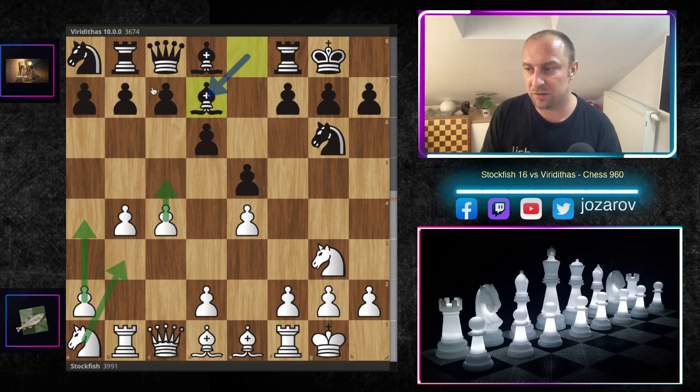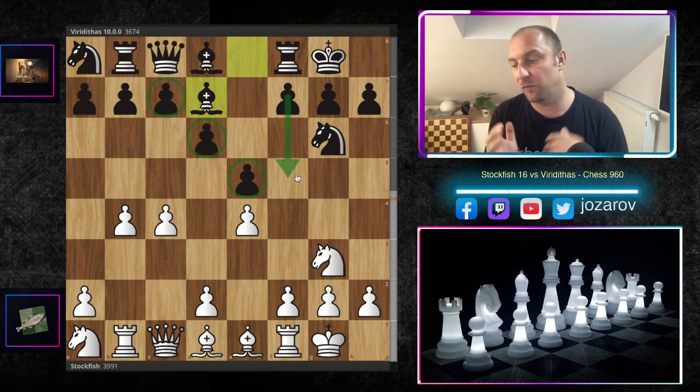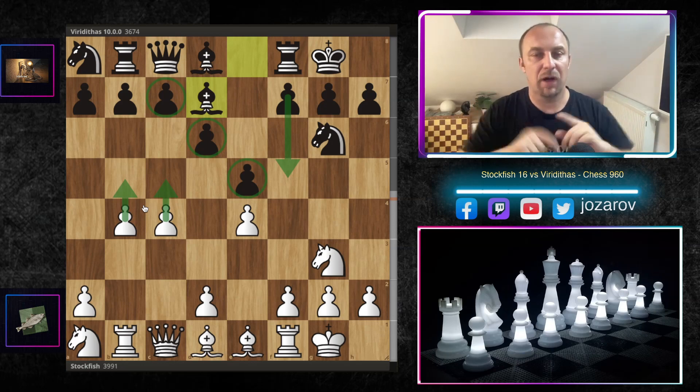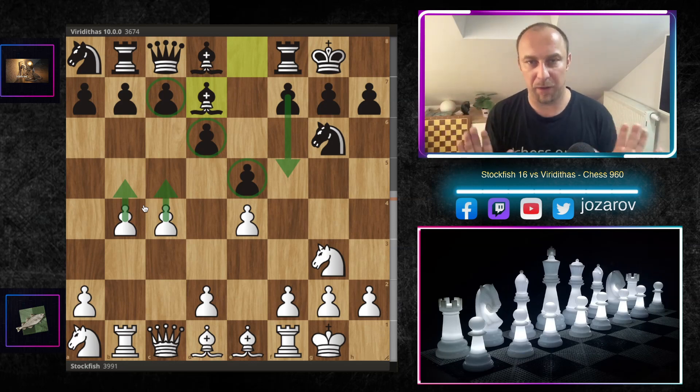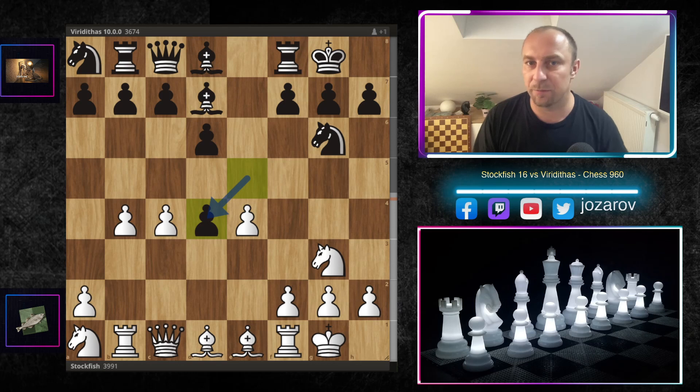I expected something like c5, maybe preparing knight to b3, because it's a similar structure to King's Indian positions where black has this pawn chain c7-d6-e5 and tries to hit with f5 — that's the normal strategic plan for black. On the other hand, I really expected white to make further progress on the queenside as in many King's Indian structures, but Stockfish said it had had enough passive moves.